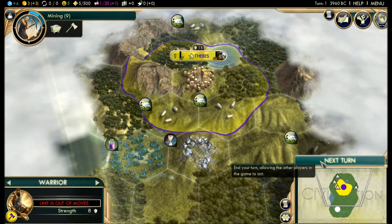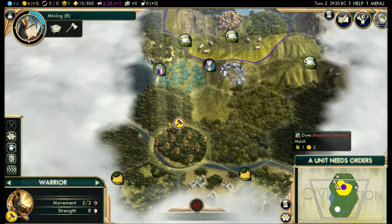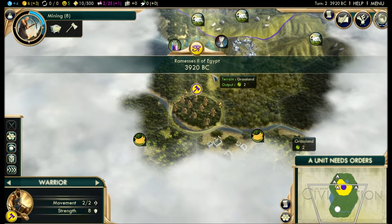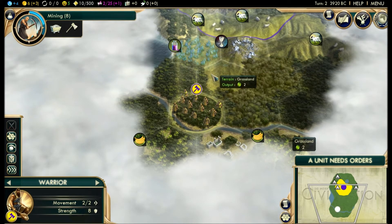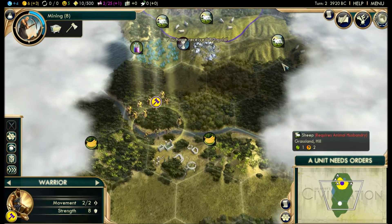That's it for this turn. Turn one was about 15 minutes — probably me talking too much made turn two about a minute. My apologies for that, we're going to try to move quicker. Alright, so turn three — we're going to move into the ruins. Let's see what we get.